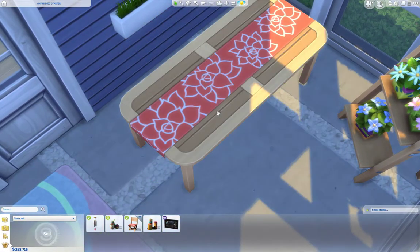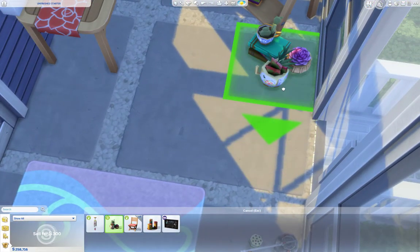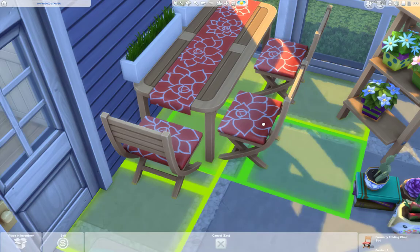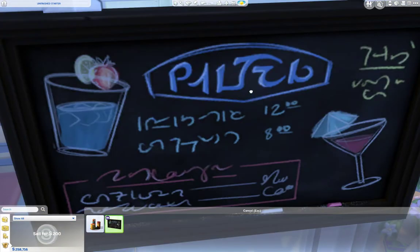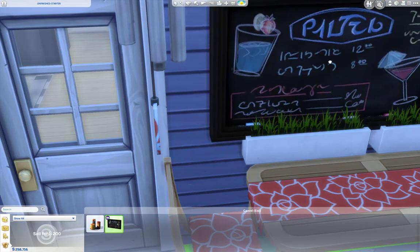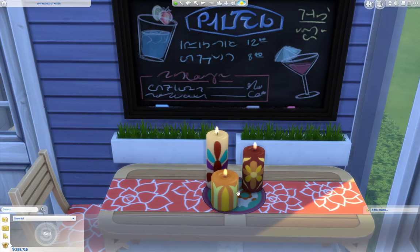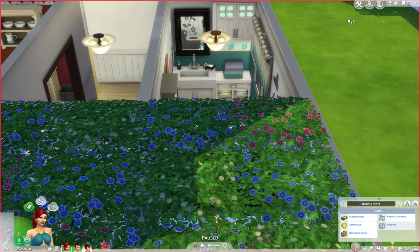We're gonna use this table because I have it matching. Bonnie would definitely be the type of person that's like, I have to have everything matching because if I don't I'm gonna freak out. Oh, there's my timer — that's why it took me so long, because of my baby. But I'm almost done. I only have a couple more things. She also likes these chalkboard-type boards — I think that's a really cute touch, like a drink she's gonna try to make or her husband's gonna try to make. I put the candles there. Great stuff!